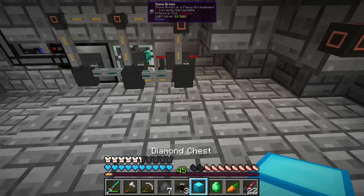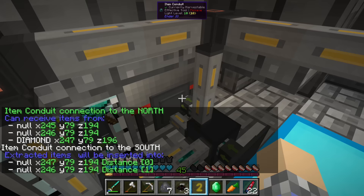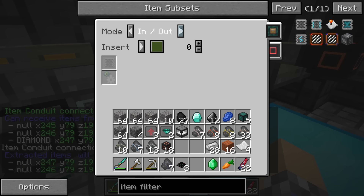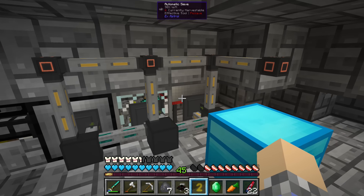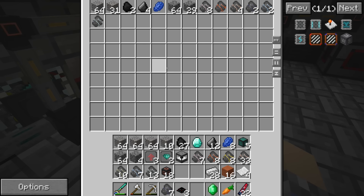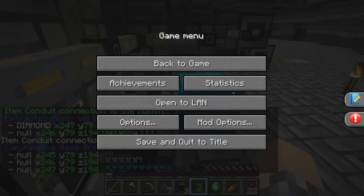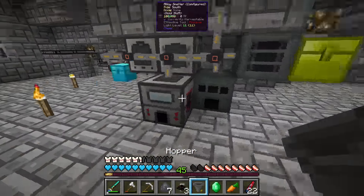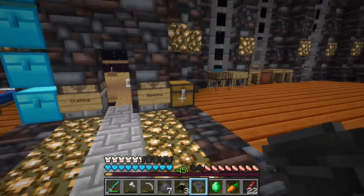We can now set this conduit to export to the chest. In an ideal world — I need to set you back up to insert, and extract without a signal. Everything from here is also getting some gravel, which is what we want. But we're going to need another item filter — something tells me we're going to need a lot of these before all is said and done.